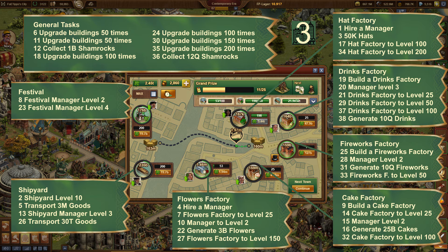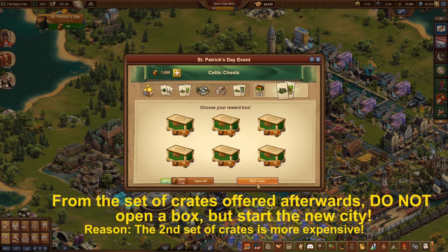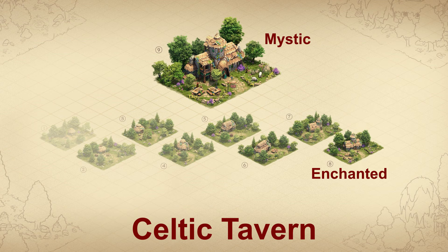There are certainly several possible solutions, but completing all the tasks in a town takes too much time. Therefore, my recommendation is to skip selected tasks in the minigame in order to successfully complete at least 4 towns and buy a complete set of crates afterwards. The tricks you can use are explained in the St. Patrick's event minigame video from last year. We should all have fun with this event and afterwards enjoy an event building that really sets new standards.